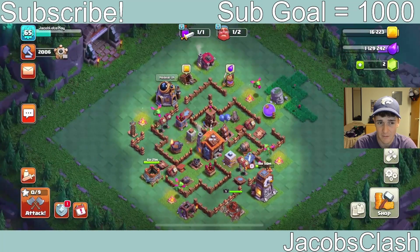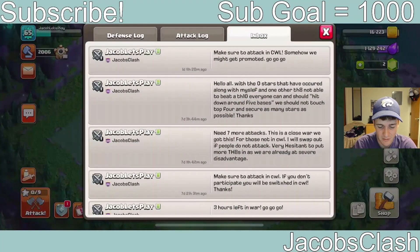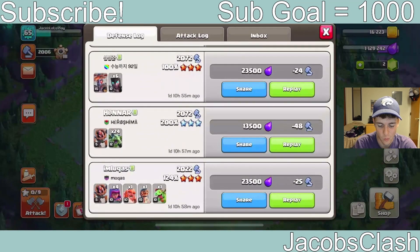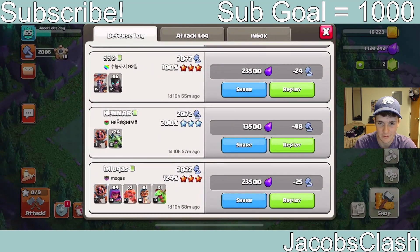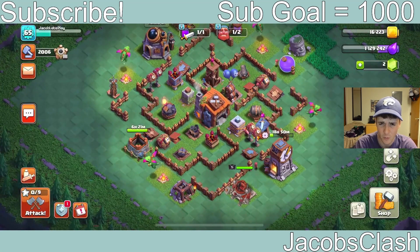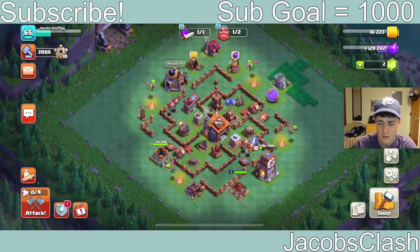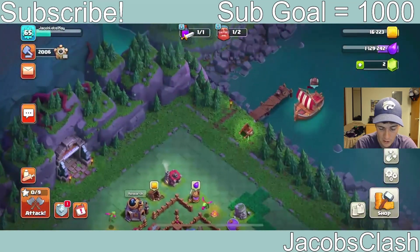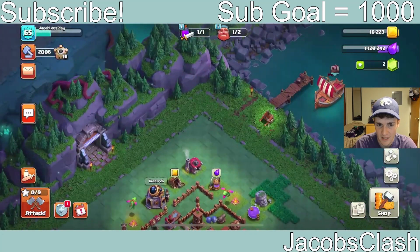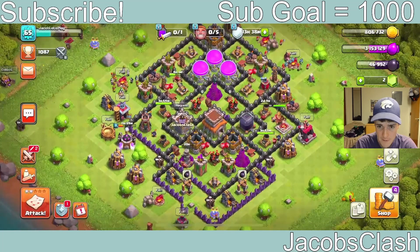It is quite difficult to get elixir on the builder base because we earn it off our defenses. We're getting close to 200% quite a bit, and the reason for that is we're rushed. I still stand by the fact that this is the best way to get to that sixth builder — we don't want to waste time upgrading cannons and archer towers, that'll just take too long.